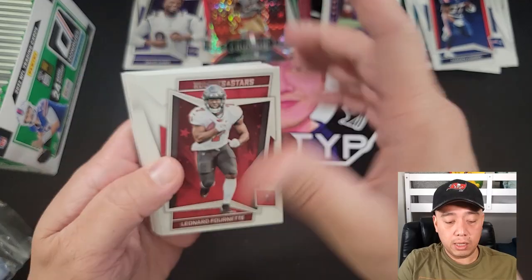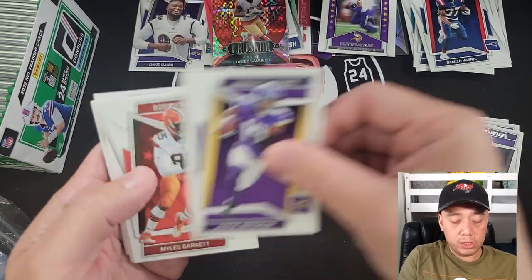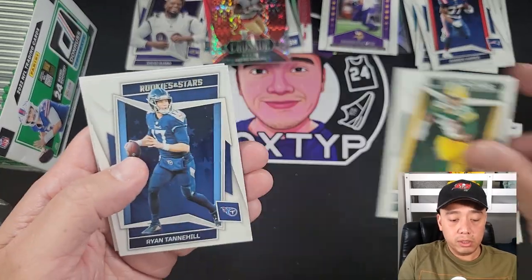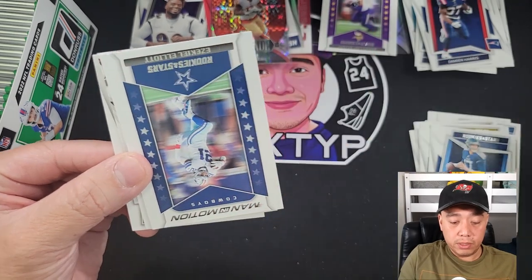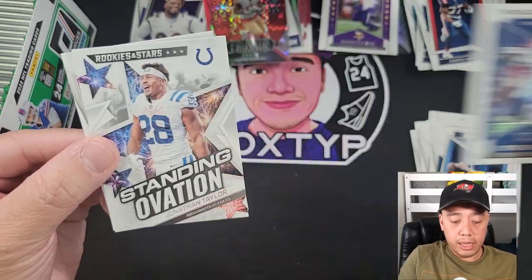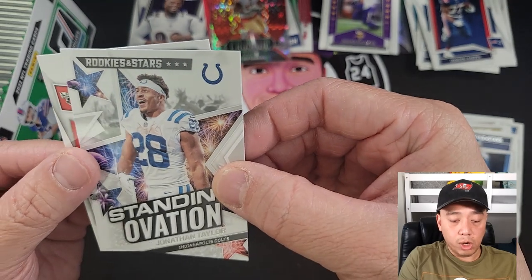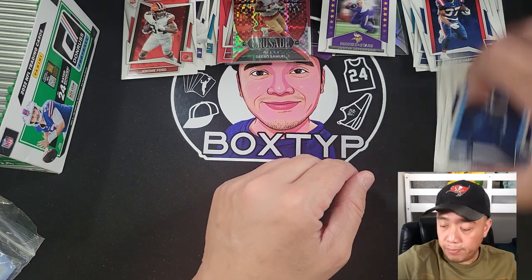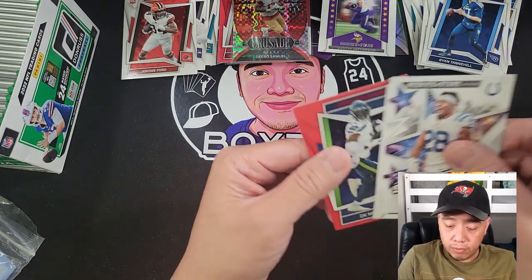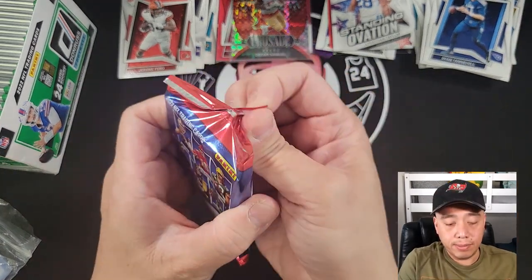Leonard Fournette, Justin Herbert, Rashod Bateman, Justin Jefferson, Michael Miles — Isaac Elliott Standing Ovation, Johnton Taylor, and a rookie card of Jerome Ford. Seems like just normal stuff. I'm going to move on because the other box is the Donruss retail and there's a lot of cards in that one.